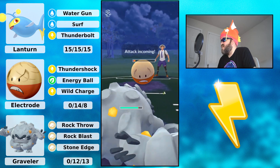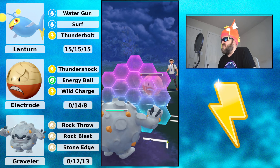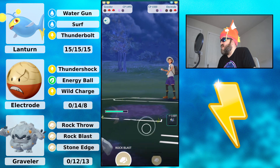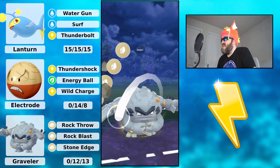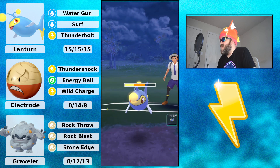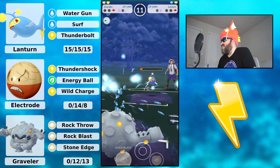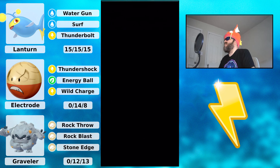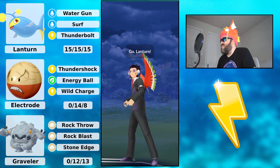In comes Electrode. My opponent gets to an attack, so I shield the Energy Ball to avoid the KO. I farm down. In the back is a Lantern. I don't bait — I go for Stone Edge right now. My opponent doesn't shield, and I go for Thunder. They farm me down and my Lantern goes down. My opponent takes that one — good game, well played.